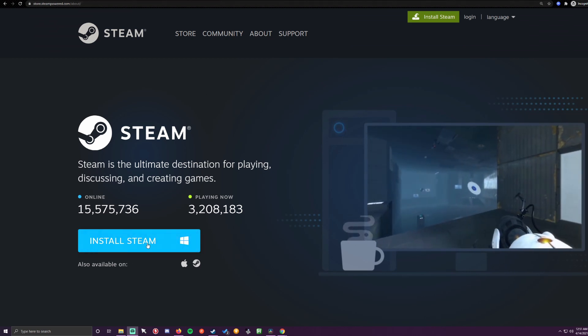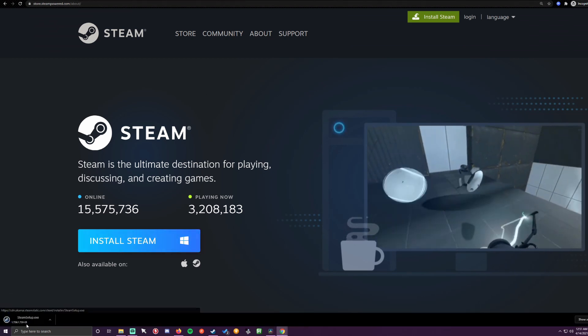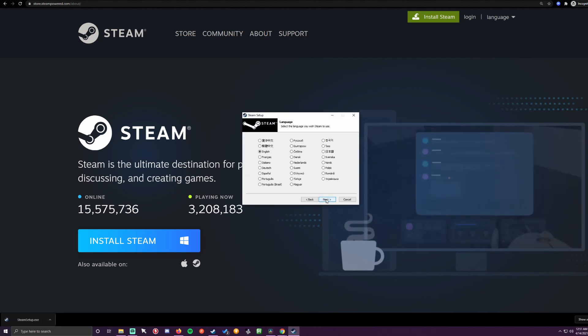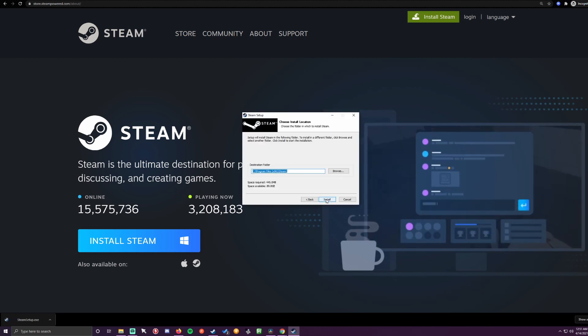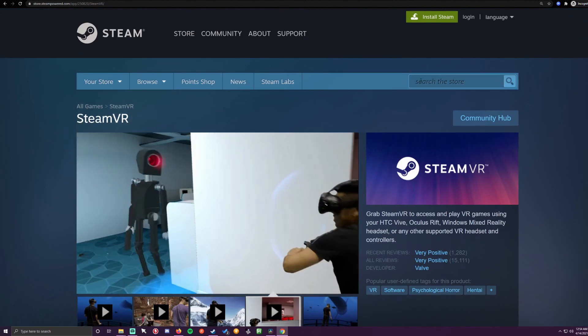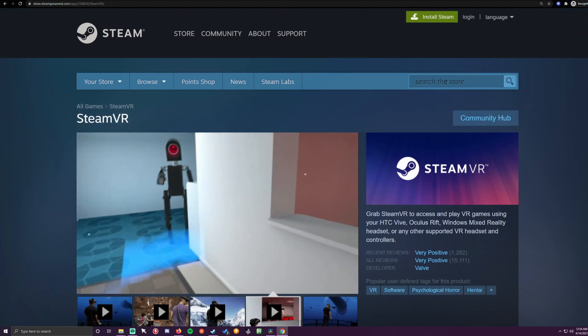Step two: have Steam with SteamVR installed and configured. You can get the links in the video description below. I just Googled Steam download and you can install it. Next, you'll want to ensure that you have SteamVR — you can get it from the video description below, or you can search SteamVR in the Steam store.